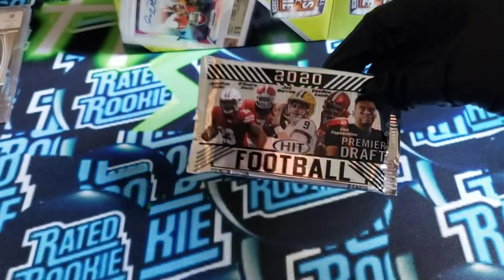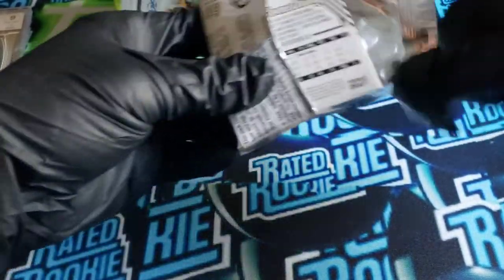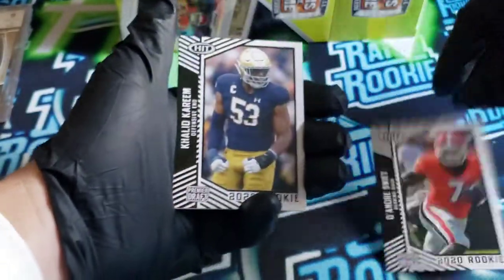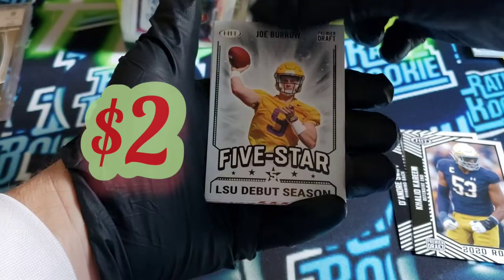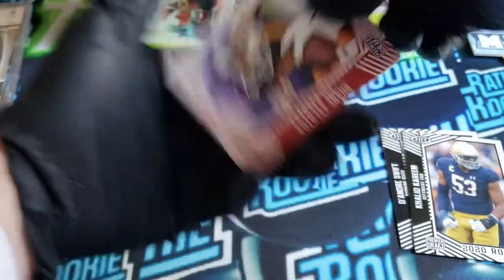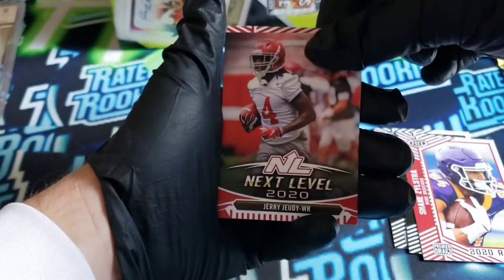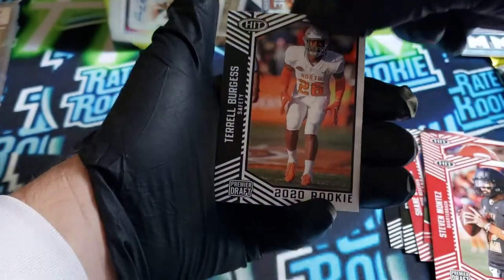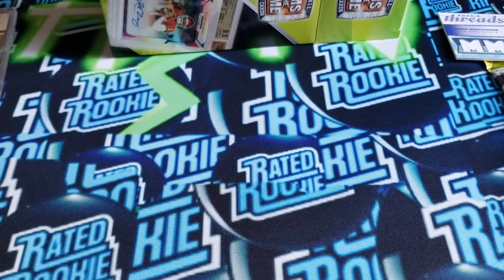Let's try this one. Herbert cards are just going insane right now. DeAndre Swift on the back. We got a Khalid Kareem. Joe Burrow, Five-Star, LSU Debut Season — number 91 in the set, so that's cool. Joe Burrow. Got a Shane Zylstra, Jerry Jeudy, Steven Calvert again, Steven Montez, Trill Burgess. So we got a Burrow, a Herbert, and a Hurts — that's cool.